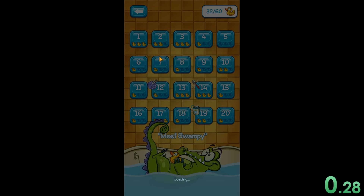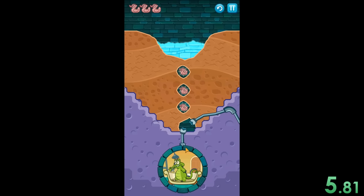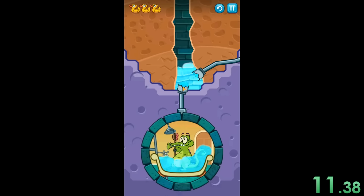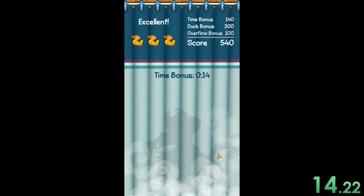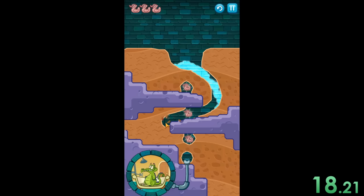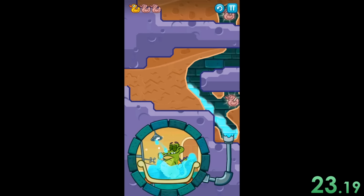We can start our timer as soon as we click on the one right there. If you don't know this game, basically this alligator needs his water. For some reason his shower is like this and all of these pipes are just burst every single time. I don't know why his pipes are so bad, why he can't just get correctly running water, but I'm just going to help him out because I guess I'm a nice guy.